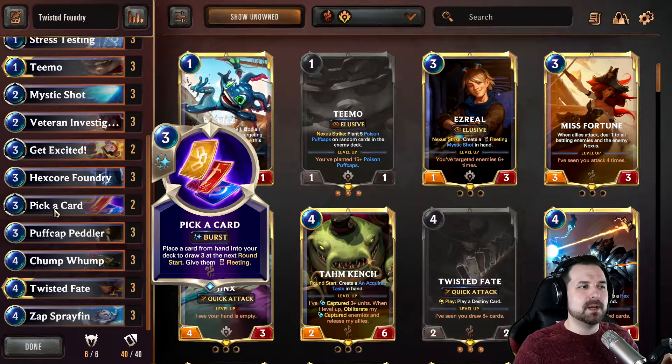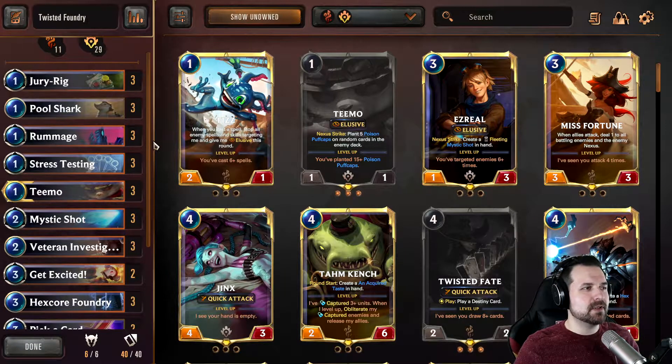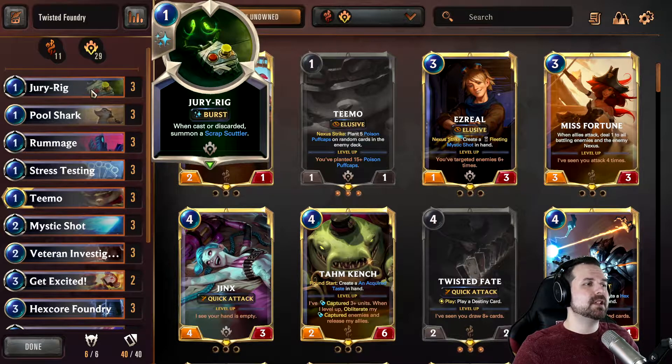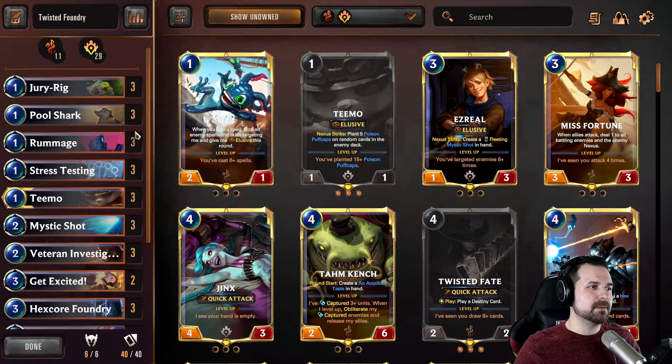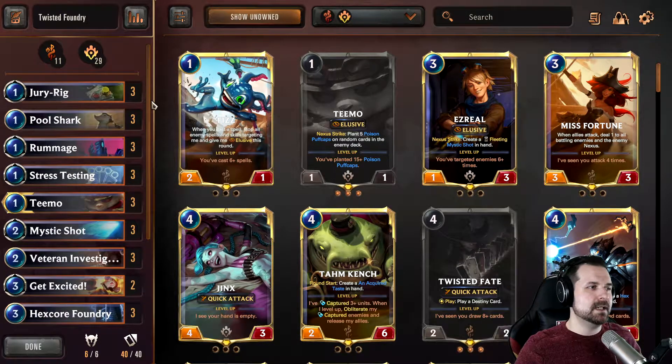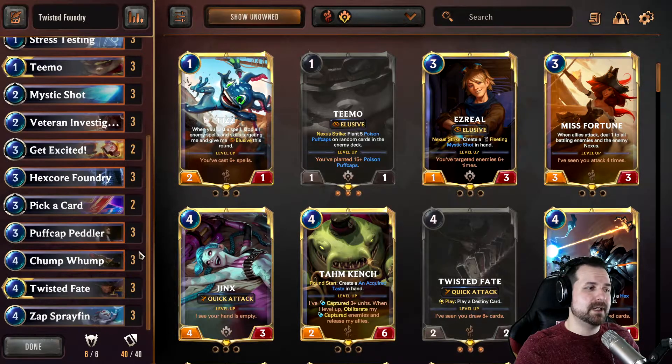This is not fully refined - there are some changes to potentially be made, maybe one more Get Excited replacing one Pick a Card, I'm not sure. Pool Shark is mostly used for chump blocking; I very rarely play it on turn one, more often around turn three or four after TF is on the board. Jury Rig is here because you're pitching it to Rummage or Get Excited - Stress Testing is kind of the same thing, mostly for pitching to Rummage or instant Twisted Fate level-ups. Stress Testing is also nice with Pick a Card on a pop-off turn.